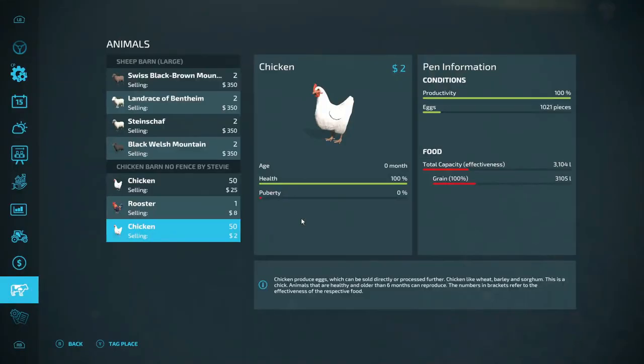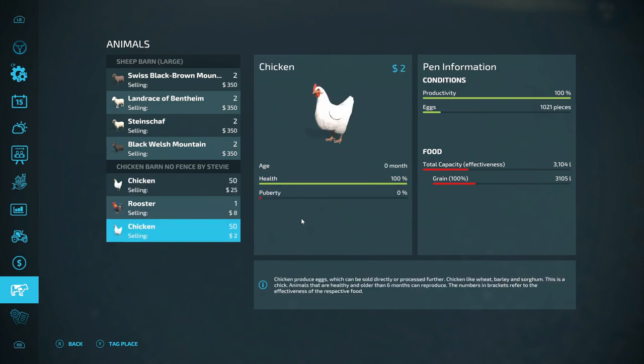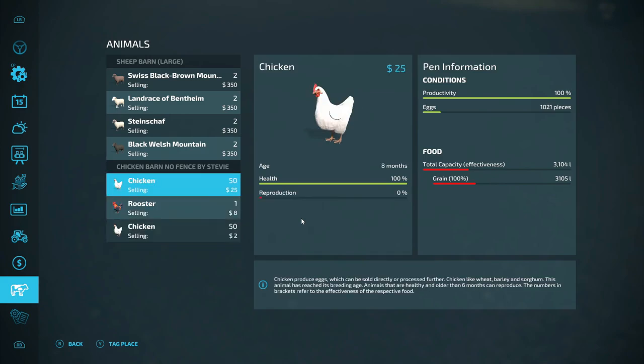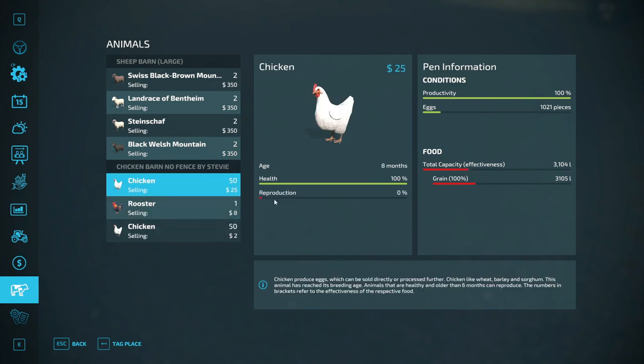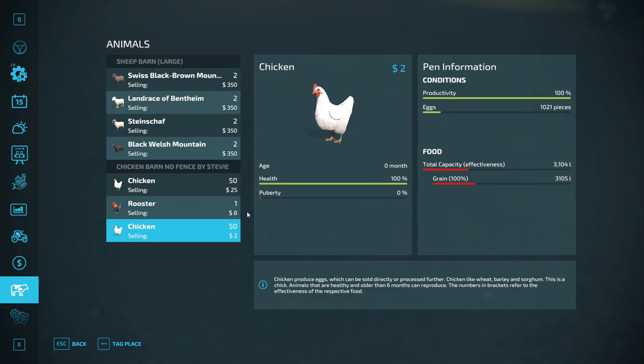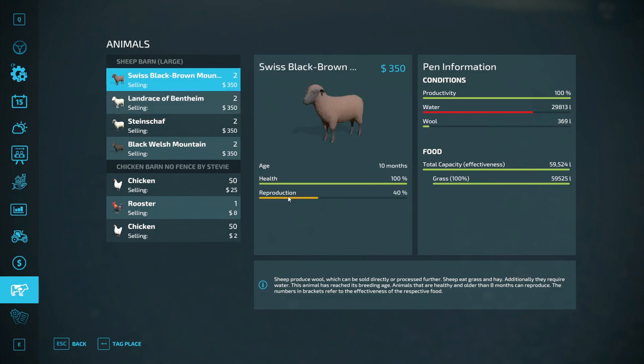Our chickens are doing good. Looks like one of them hit puberty — we just had 50 chickens added. The feed is down, reproduction and puberty noted. As for the sheep, reproduction is cycling but it's not showing up yet. We've got two, four, six, eight sheep and water is okay for now.